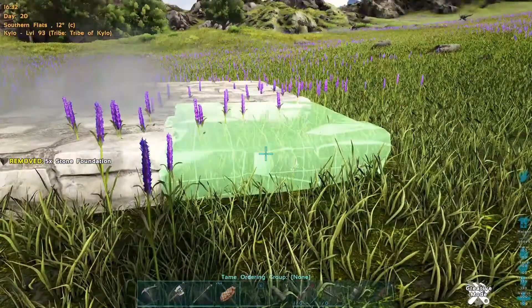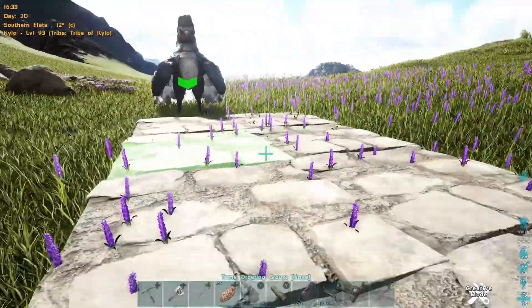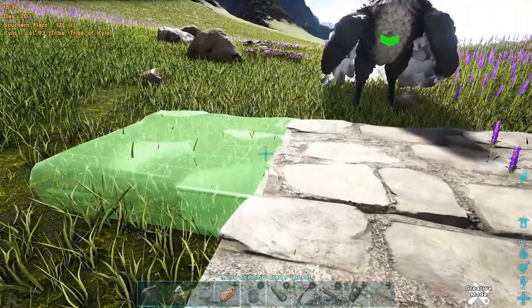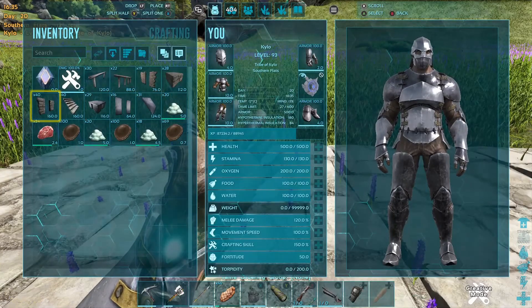What we're going to do here is put our foundation down. We went one, two, three, four — four by two. Let's go maybe four by three: one, two, three, four. These can get really extravagant if you want.